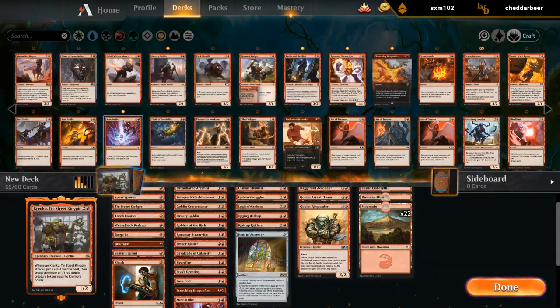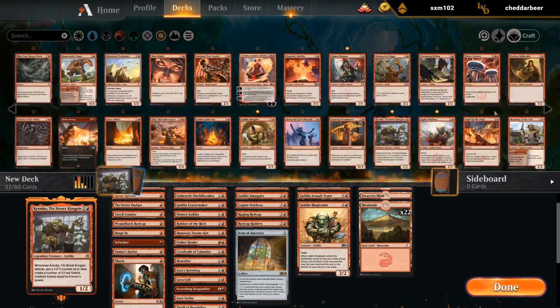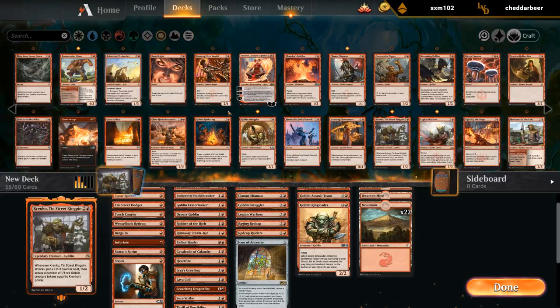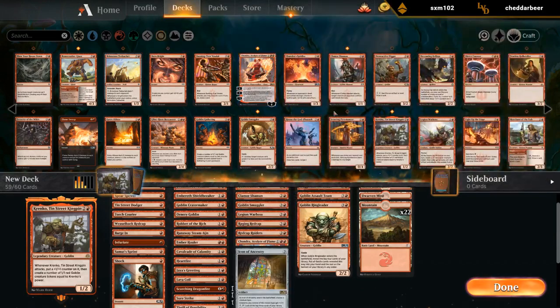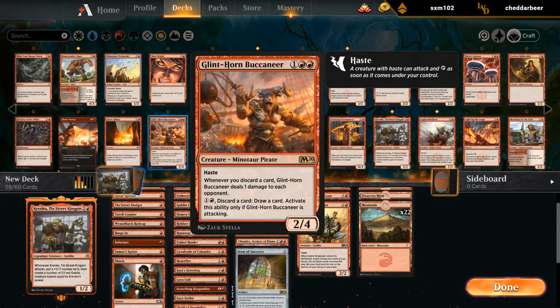Sure Strike, sure. Thrill of Possibility — discard — lands. Act of Treason could be good enough, it's a bit of a gamble. Giant seems good. Chandra could be okay.